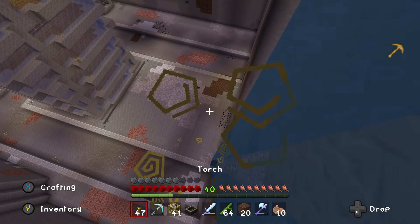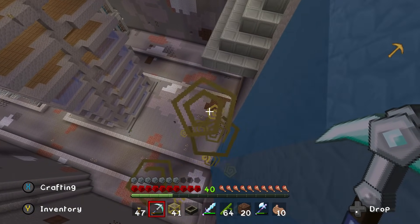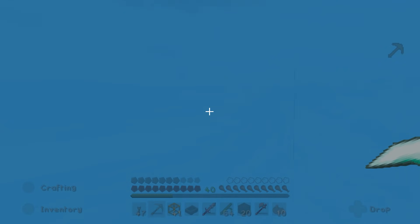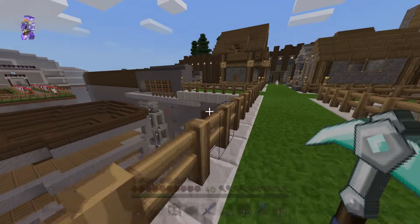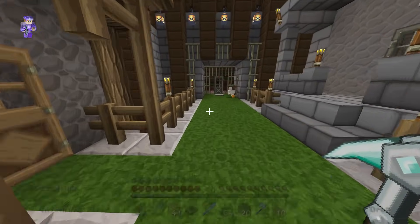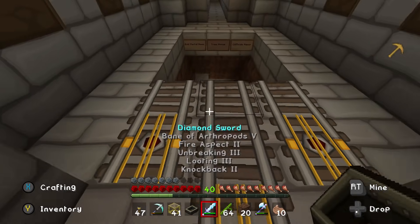Then we'll head back over to the cliffside manor after that and take a peek at that, because I actually left that off when I did the last tour — accidentally, I just forgot about that. But this time I'll make sure we get there. So we'll go and board a minecart — that is where we're going.